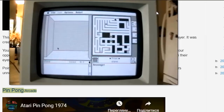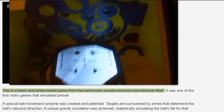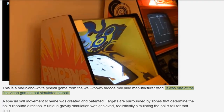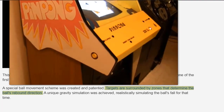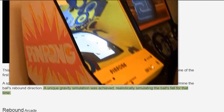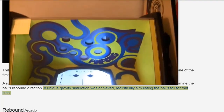Pin Pong, Arcade — this is a black and white pinball game from the well-known arcade machine manufacturer Atari. It was one of the first video games that simulated pinball. A special ball movement scheme was created and patented. Targets are surrounded by zones that determine the ball's rebound direction. A unique gravity simulation was achieved, realistically simulating the ball's fall for that time.